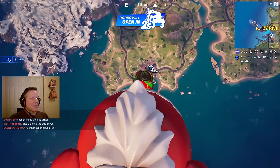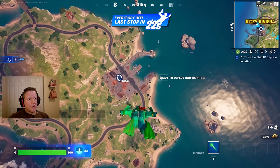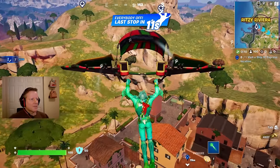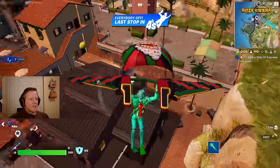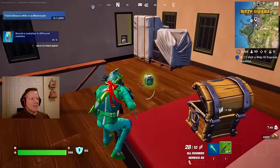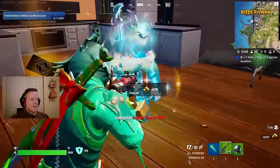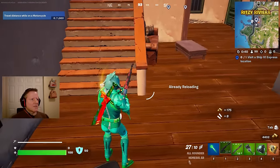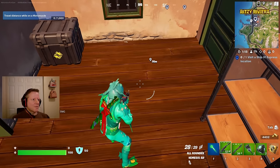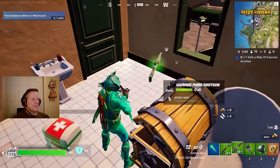Oh my goodness, it's Christmas. And look what we're doing here — we're going to drop right beneath us. Three, two, jump. Ew, that wasn't the best of jumps. I got some back bling for Christmas — I got a sword with the bow. It's red and it goes with the green. I'm going to try to complete a quest here: visit a Ship It Express location. I just have to knock down one of the corrupted Ship It Expresses — those are little flying drones. It looks like other people want to come here and complete some quests too — either that or it's just a good hotspot.